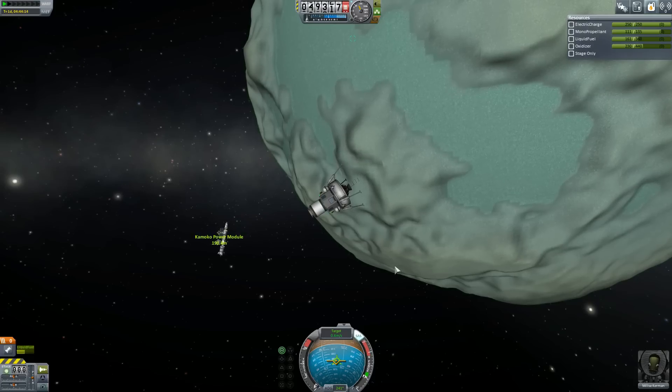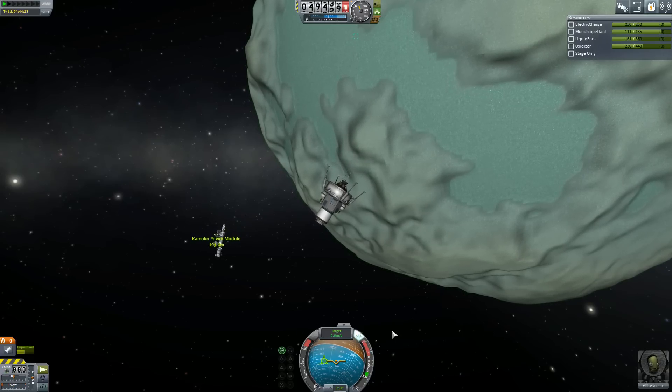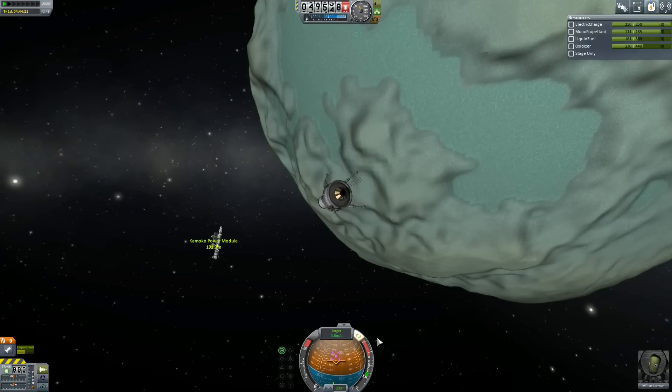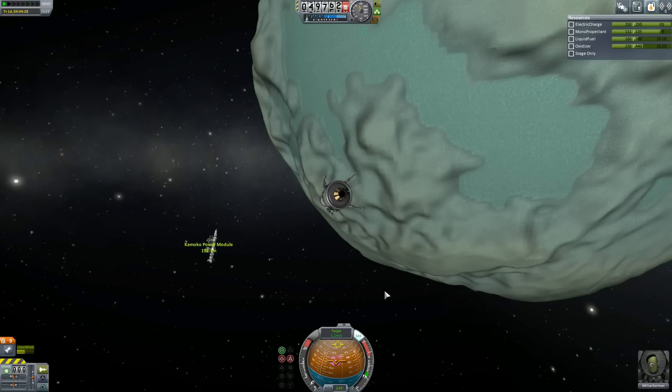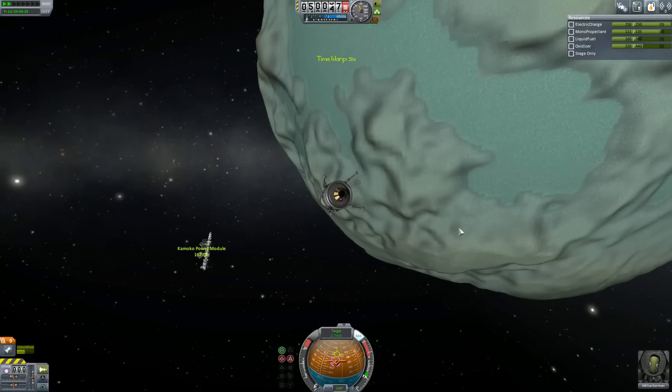So now we can go to prograde again, which is going to be over there. There it is. And another little burn — we're only like 200 meters away, so this is going to be just a little burn. Three meters per second. And then we'll speed this up so she comes in.